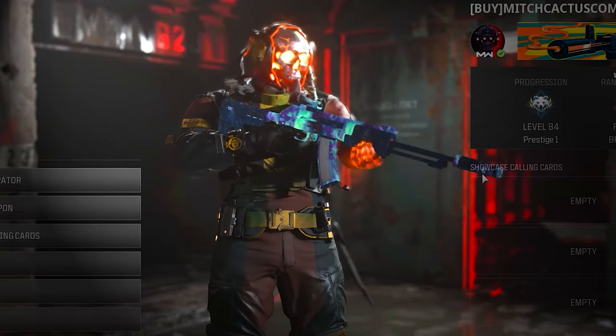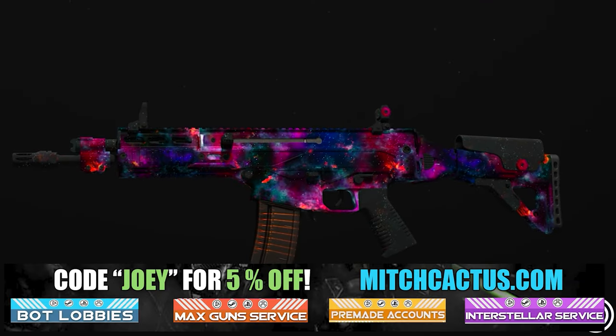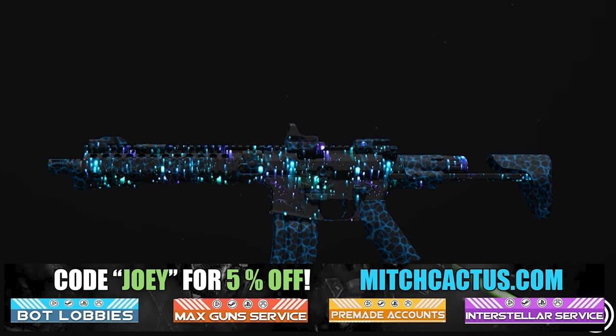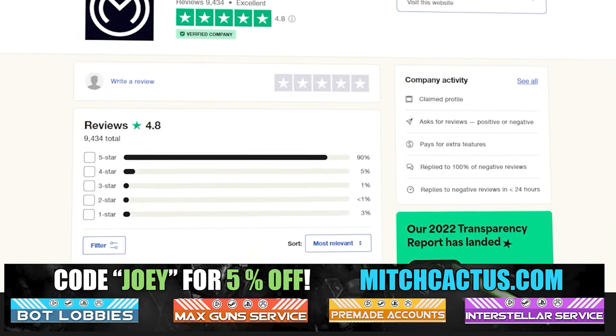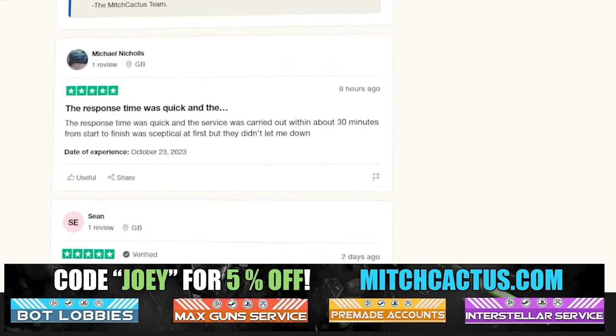Let's take a quick look at my sponsor for this video, Mitch Cactus, because he offers a range of services for Modern Warfare 3, including camos for both Modern Warfare 3 and Modern Warfare 2. He's also got pre-made accounts for Modern Warfare 3, zombie schematics boosts, and the nuke skin boost. Over 10,000 customer reviews — go ahead and use code JOEY for 5% off. Links in the description.